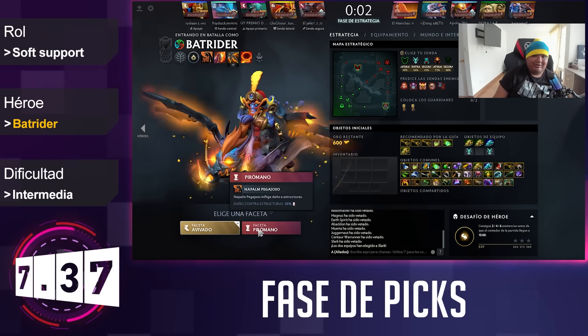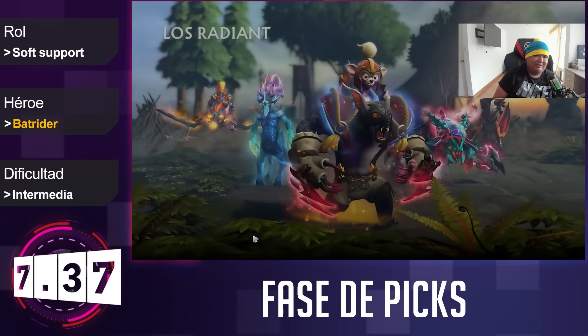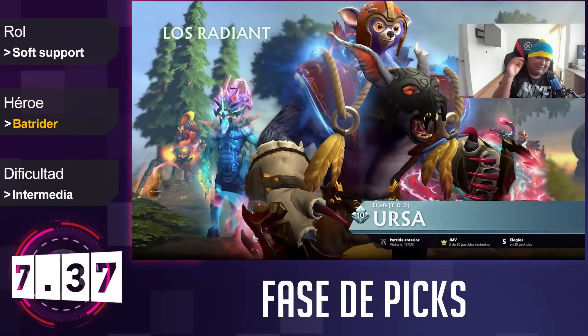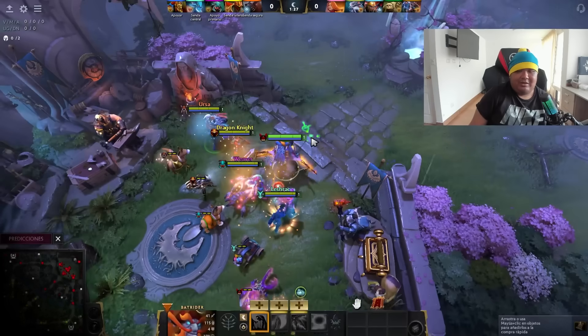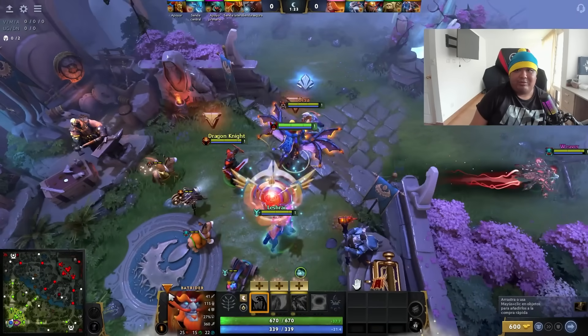Yo voy a jugar con la faceta del pirómano. No sé qué tan buena sea, sé que la usan pero no la entiendo muy bien. Solo sé que acumulas cargas del Sticky Napal en las estructuras y les hace más daño. Batrider posición 4: lo que necesitamos es Daga; con Daga movemos la partida.